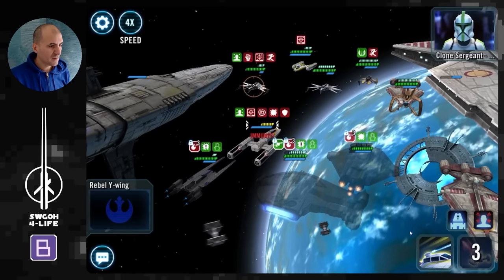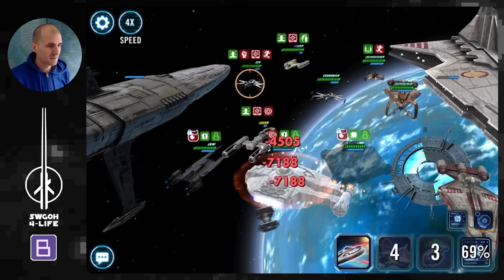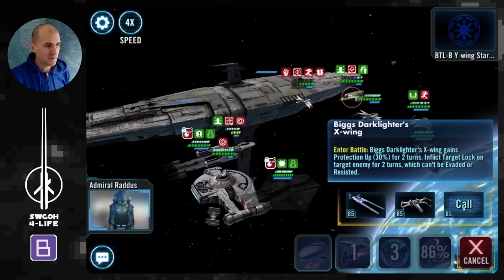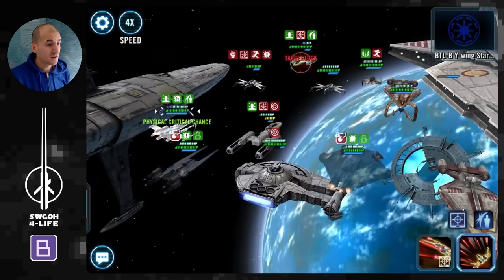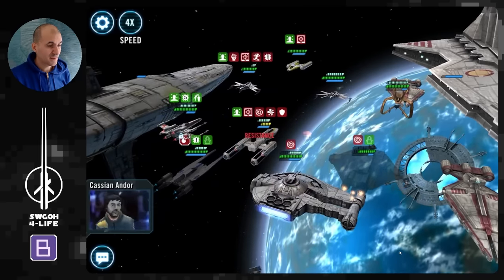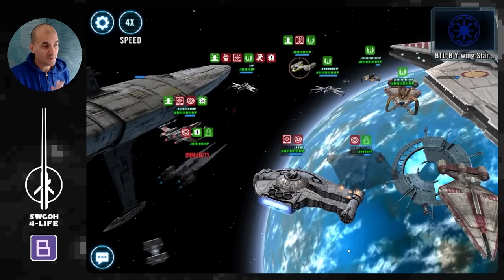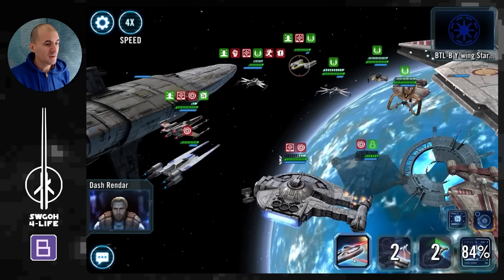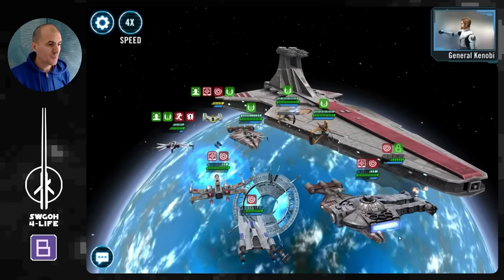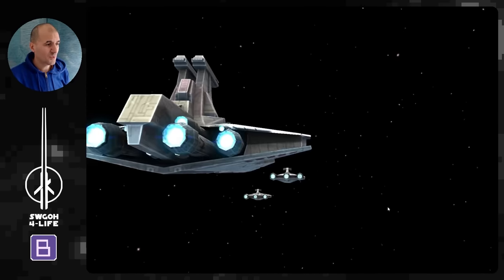I need reinforcements — probably bringing in Biggs in case I lose Y-Wing, so I have another taunt. We get some assists going with target locks applied, though the Daze is slowing down assist chains a bit. Healing Immunity lands on Y-Wing again, so it's a good thing I brought Biggs as the second reinforcement just to survive long enough to get to the ultimate. And there we go — ultimate is ready, download progress complete. Let's get away with those Death Star plans.